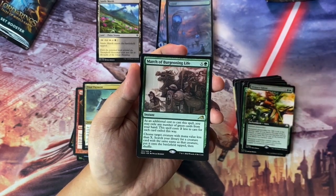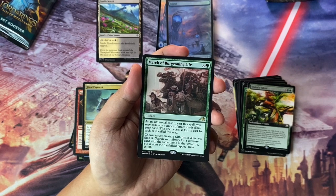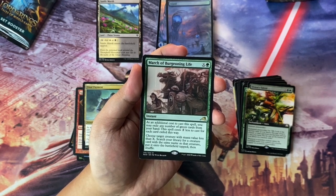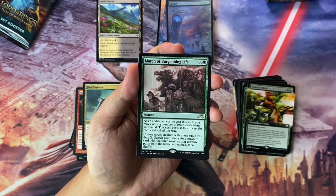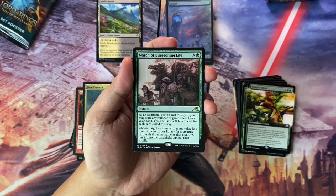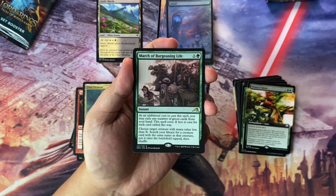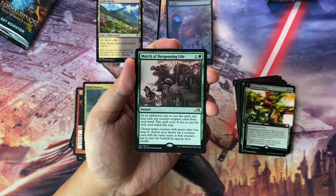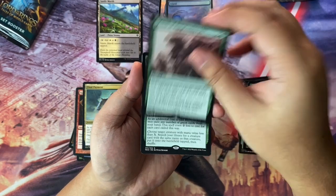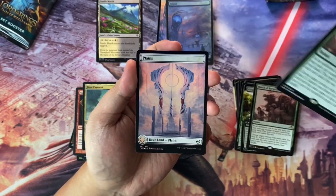March of Burgeoning Life — it's an instant for X and green to cast. As an additional cost, you may exile any number of green cards from your hand; this spell costs two less to cast for each card exiled this way. Choose target creature with mana value less than X, search your library for a creature card with the same name as that creature, put it onto the battlefield tapped, then shuffle. We get two of this card.